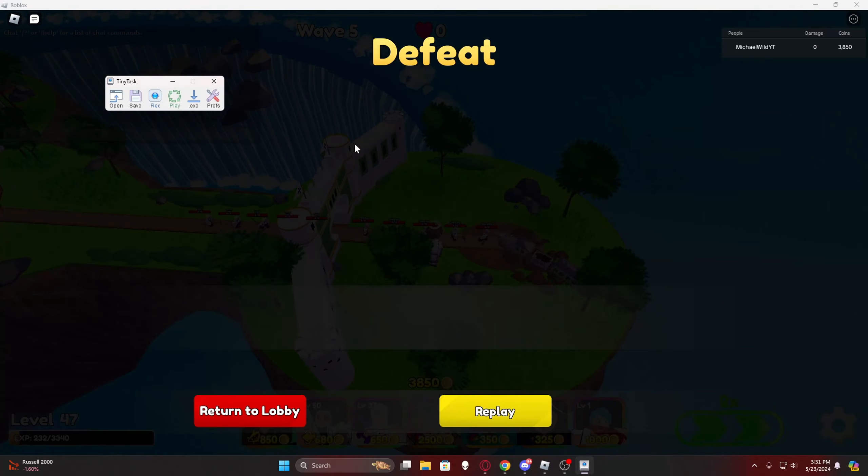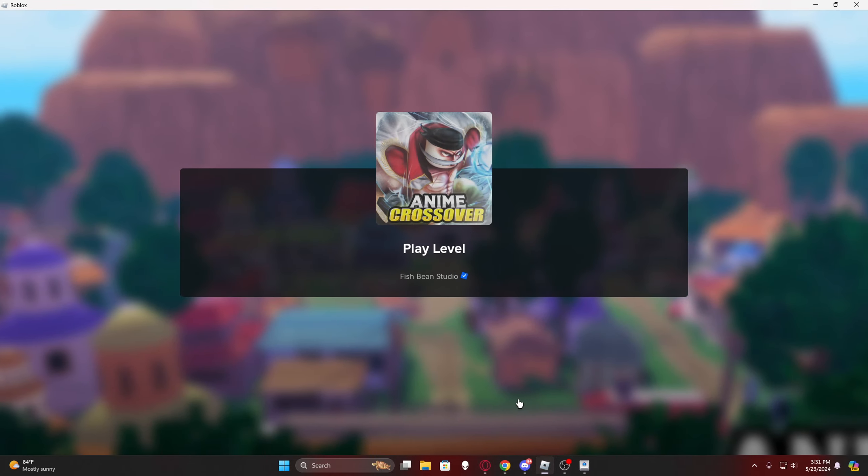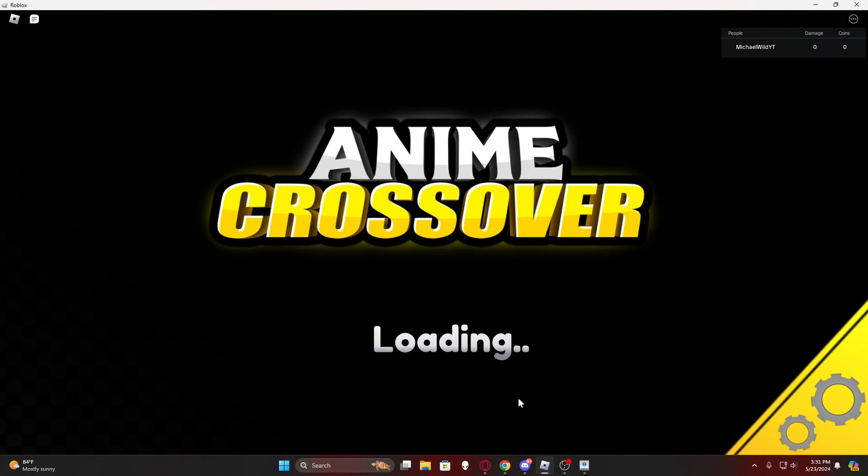Around this part you're going to want to open up your TinyTask and press F8 or just click on the record button. Then you want to click replay and keep clicking it, making sure you're clicking it in a spot where it isn't touching any other character. You don't want to do that — see my mouse right there isn't clicking on anything else.